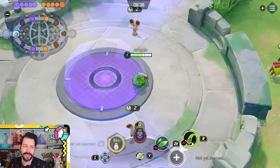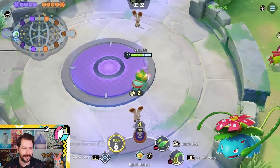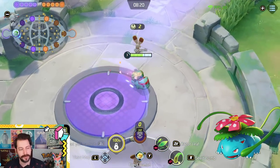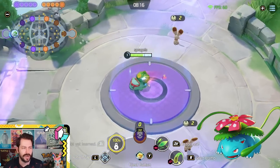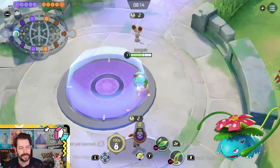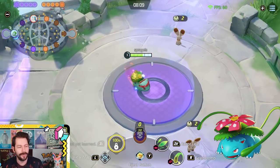Big shout out to SNHU — thank you so much for sponsoring this video. Let's talk about our little Bulbasaur. When you start as Bulbasaur you have a choice between two moves: Razor Leaf and Seed Bomb. Both moves are fine for their own reasons. I think Razor Leaf is the superior choice, but you get them at levels one and three so you get both moves.